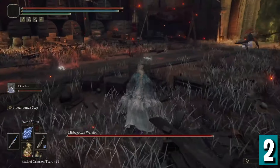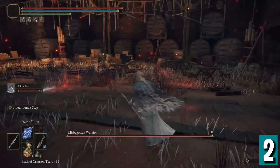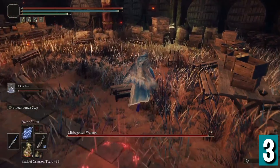Step 2: once your summon has begun the distraction, start heading directly north. On your right, you should pass two tables. Step 3: after the second table, turn east. You'll see a bench near some crates in front of you.